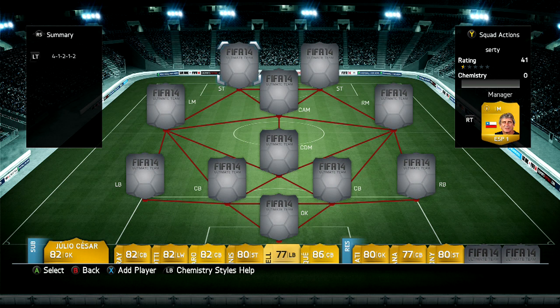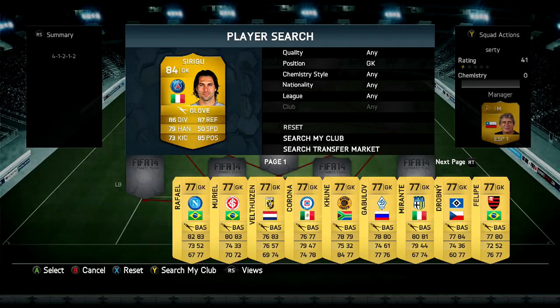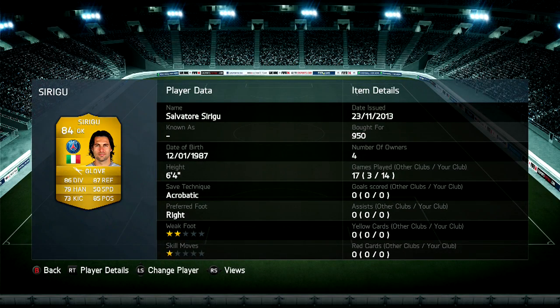Obviously I'm on the Xbox One, but it's for the Xbox market. Anyway, let's get straight into it. At goal, we're going to have Salvatore Sirigu — we've had him in a few squad builders, he's really solid. Put the glove trap on him, 6'4", really decent, 950 coins.